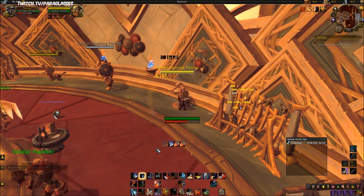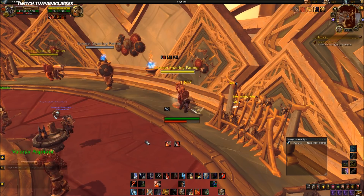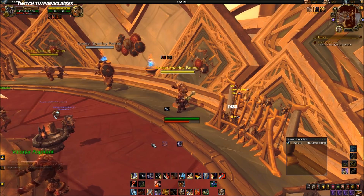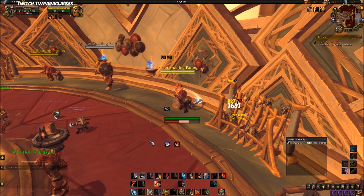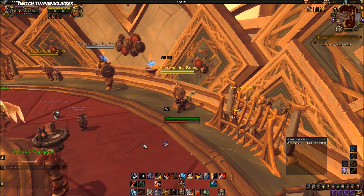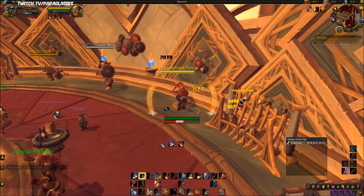Press Mortal Strike on cooldown and press Warbreaker on cooldown as well. If you get Sudden Death procs, use those immediately because they generate rage. Reapply Rend whenever you need to. Always use Overpower whenever it's up — you'll see that I Overpower twice just for the increased damage on Mortal Strike.